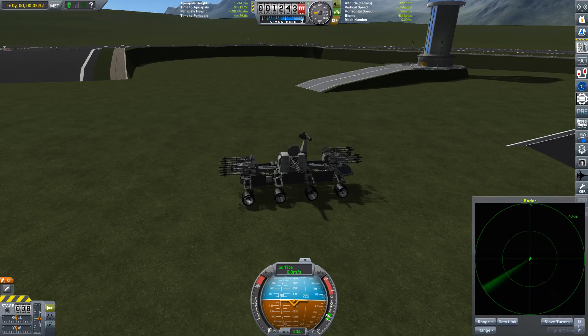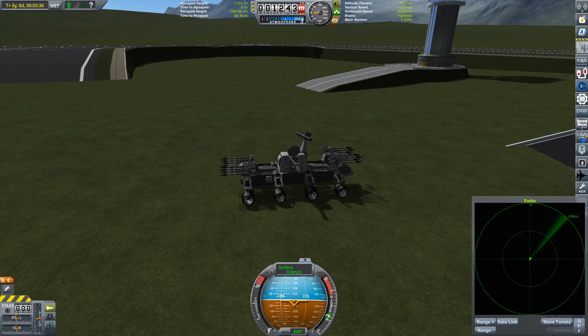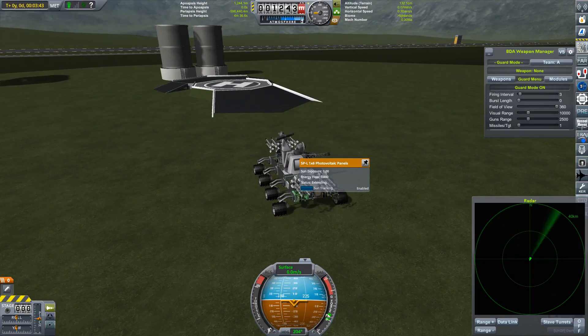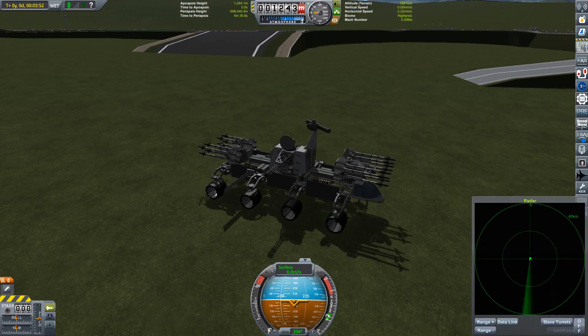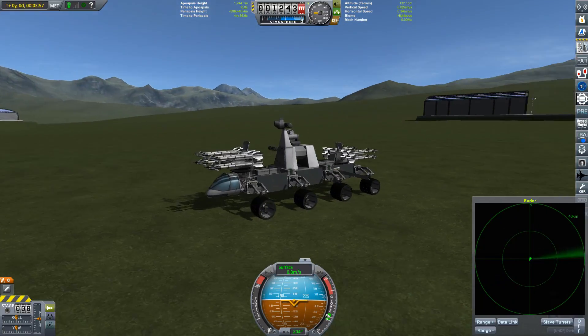Let's enable radar. And we're going to enable... BD Armory guard mode. There we go. So this thing is just going to sit here gathering sunlight so it doesn't run out of electricity. And yeah, it's just going to be sitting here forever until somebody decides to attack it. It's got a bunch of missiles and it's got this great cannon. Should be a pretty good defense.